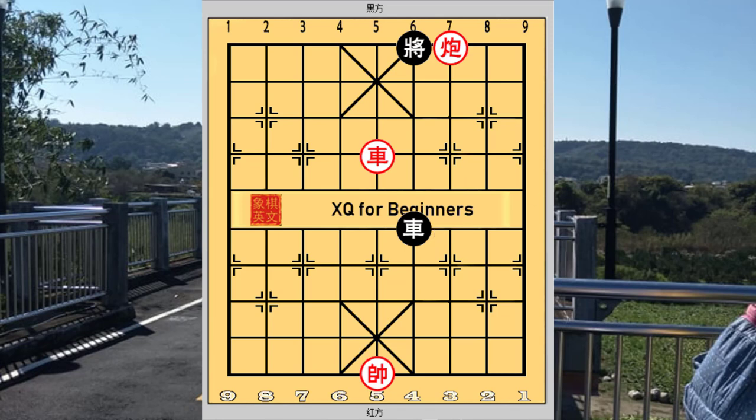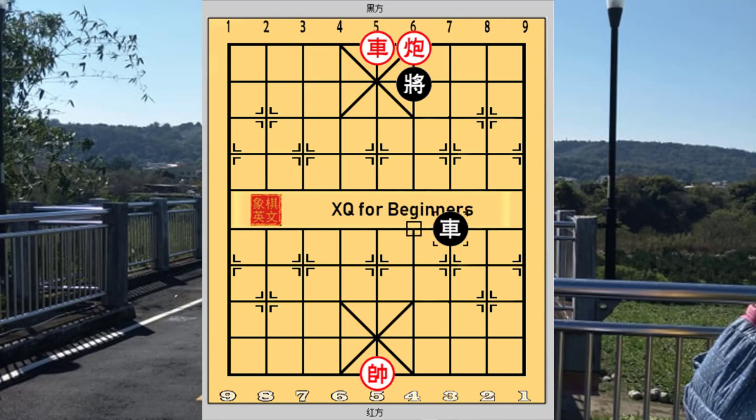This is done in the following manner. A check to force the black king to the third rank and the cannon is put to good use. The red cannon would be using the black king as a cannon mount to attack the black chariot. So if it did not move away, the cannon would capture the chariot and red would win anyway. After forcing the black chariot away, red would be prepared to sacrifice his cannon for the final kill.